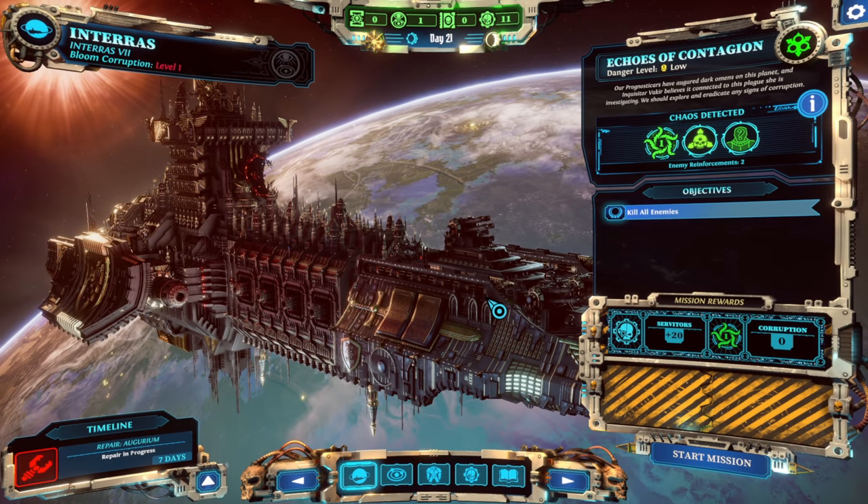Hey everybody, welcome back to Warhammer 40,000 Chaos Gate Demon Hunters — the shortest title in history. I've spent a little bit of time messing with my soldiers and learning what abilities are there, what weapons we have at our disposal. There's a lot, and hopefully we have a successful mission here on Echoes of Contagion.